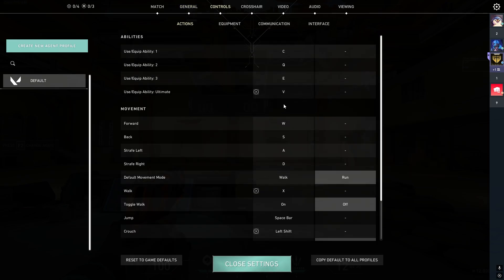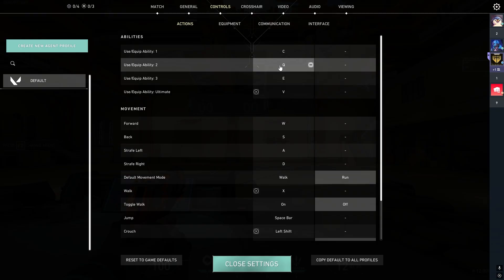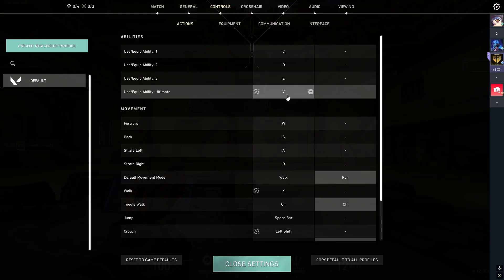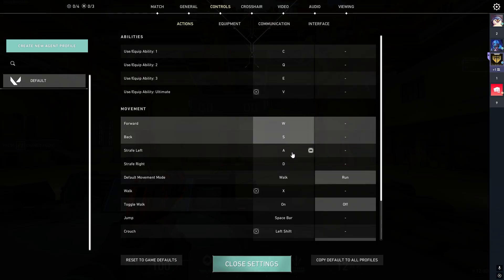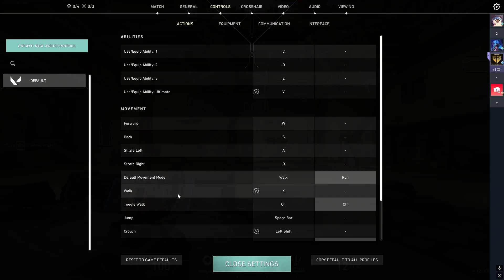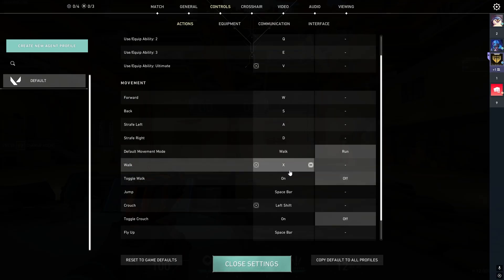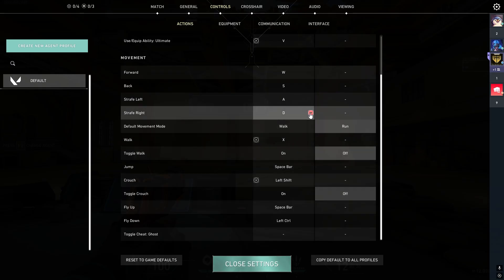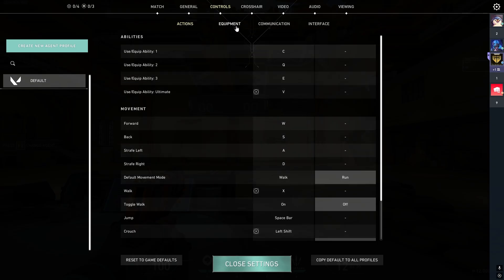Controls are mostly personal preference. Some people bind abilities to mouse buttons. I keep my ultimate at V so I can press it quickly. WASD for normal movement. My walk key is X from playing Rainbow Six Siege — you can keep it as Shift. Jump is Space Bar. Crouch is Left Shift from my CS days. That's pretty much it for the action controls.